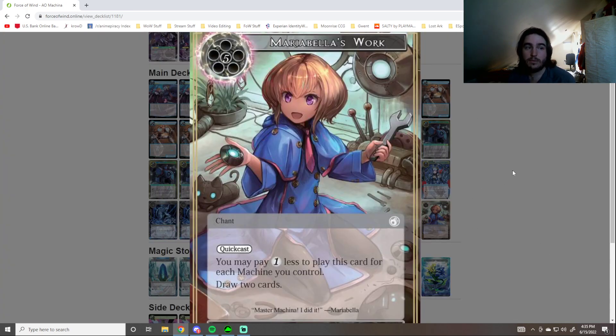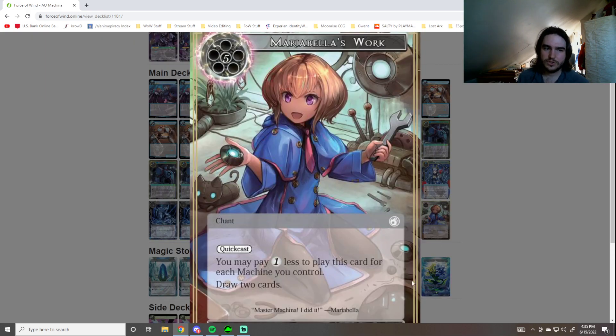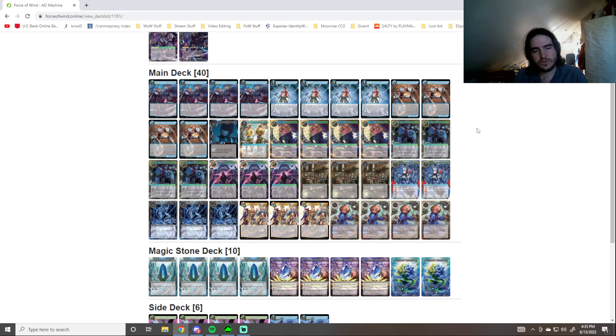Mariabella's Work — I'd still play four of this. I think I'd play Mariabella's Work as a four-of in any Machine Deck, whether you're playing Violet, Arthur, any of those. She also counts Arthur and Violet for her cost reduction. Mariabella's Work is just a free +1/+1 and a free draw, and we've already talked about how quickly you can hit five machines with all these tokens and other things like that. It's just going to be free value for you in order to draw the rest of your pieces, more Maribells, things like that.